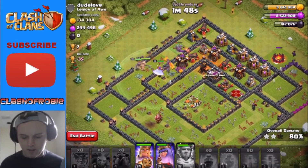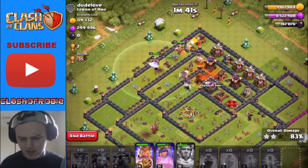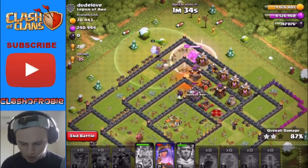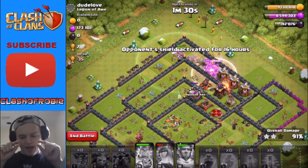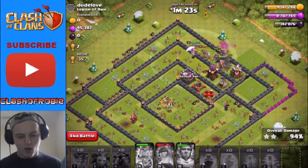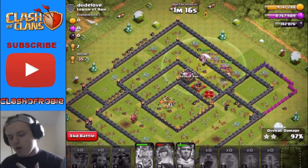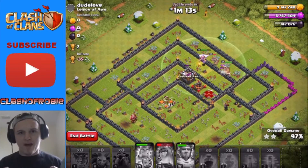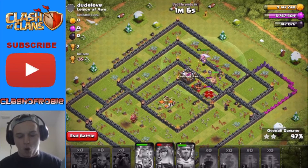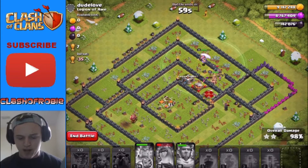Let's go ahead and drop down a poison. We actually might get the three-star because we got a lot of minions still on the table and a full health king. We're still sitting on the queen's ability too. This is gonna be a three-star. We almost lost our queen — came that close, but we're good. We only got two more defenses to get through and some walls, and we are gonna mop up the three-star. Boom — at 142,000 dark elixir. I think we're gonna have enough for our queen especially with the loot bonus. Let's go ahead and collect our treasury. Three-star baby!